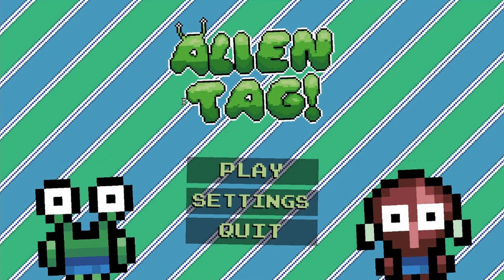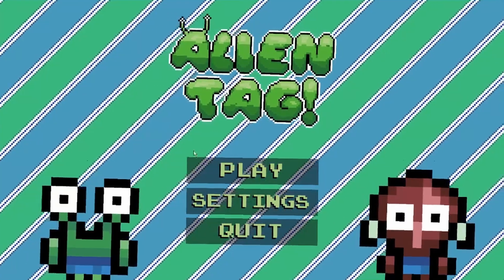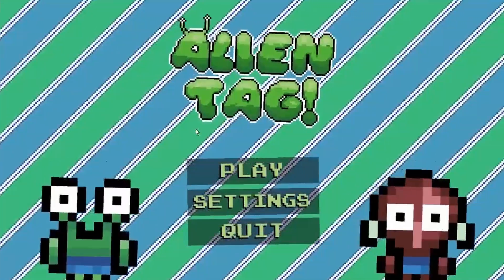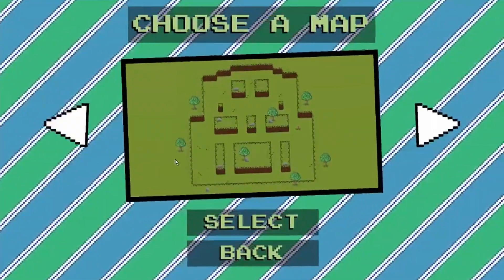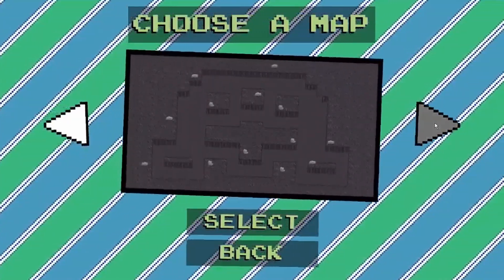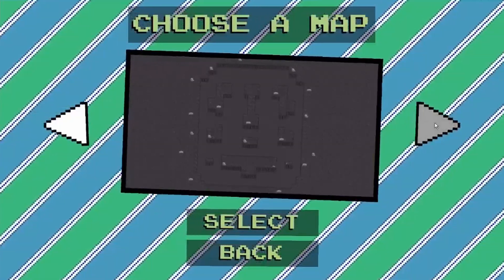Here is the main menu — there is nothing special about it, but I did try to make everything look alive, and to achieve this I gave everything on the screen a subtle animation. And here is the level select screen. I'm going to have eight maps in total. Currently I have four: two grassy maps and two maps set on the moon.